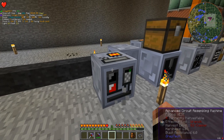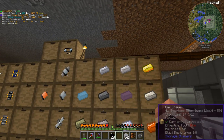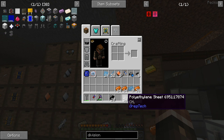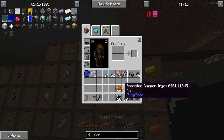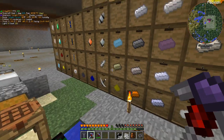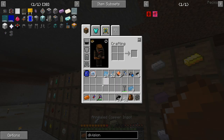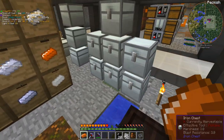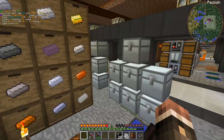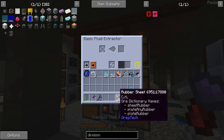I'm going to need a fluid extractor for this thing as well, but we'll deal with that later. In between episodes I also went ahead and cooked up another stack or so of stainless steel, made some polyethylene sheets, and I have some more annealed copper which will come in handy. Now that we have stainless steel, it is feasible to start making HV machines.